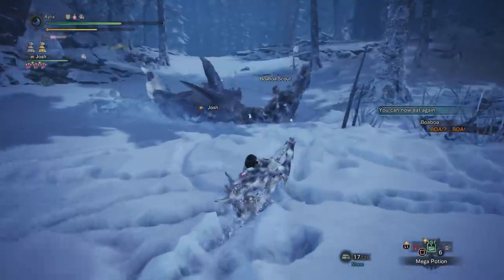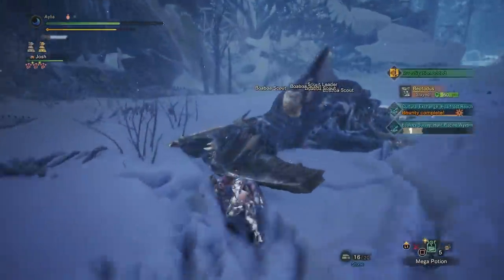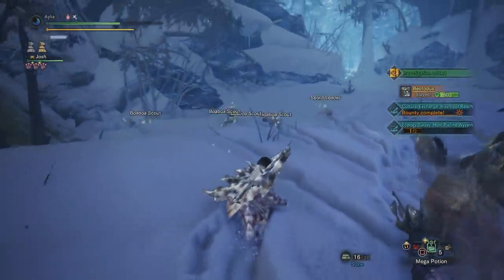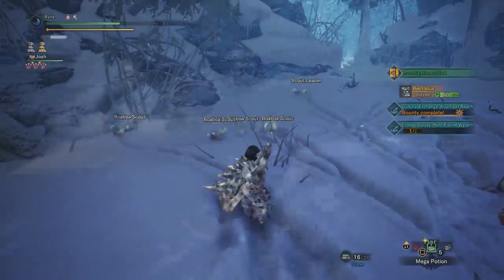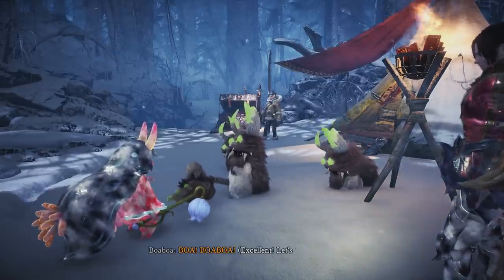You'll get a Boa? Boa! pop-up — and of course, that means well done. And then once you've killed it, they'll all be very pleased with you and they'll be like, 'We accept you, so we'll be waiting for you in the southmost camp. Come back, talk to us, and we'll parlay.' So you go back to camp and you have a little chat, and they agree to show you their secret little hideout.